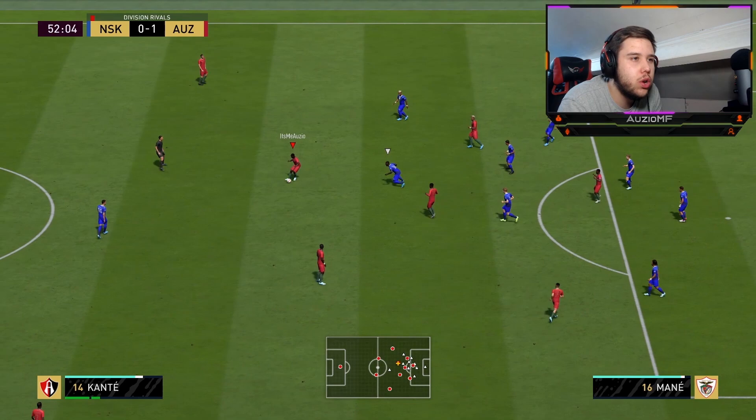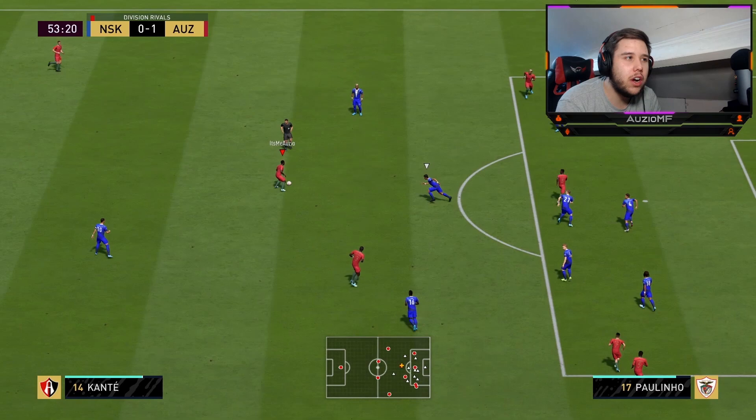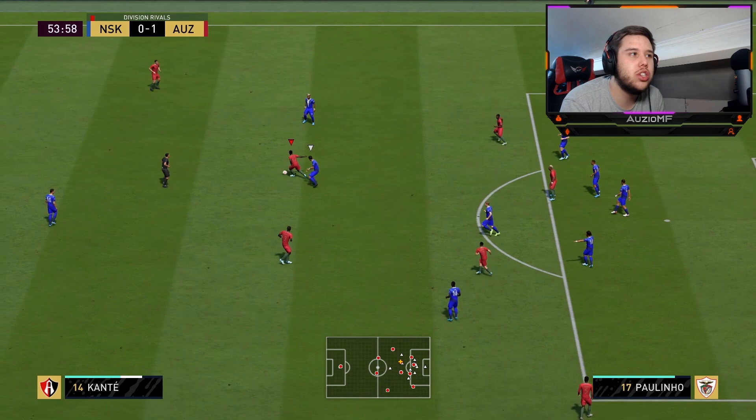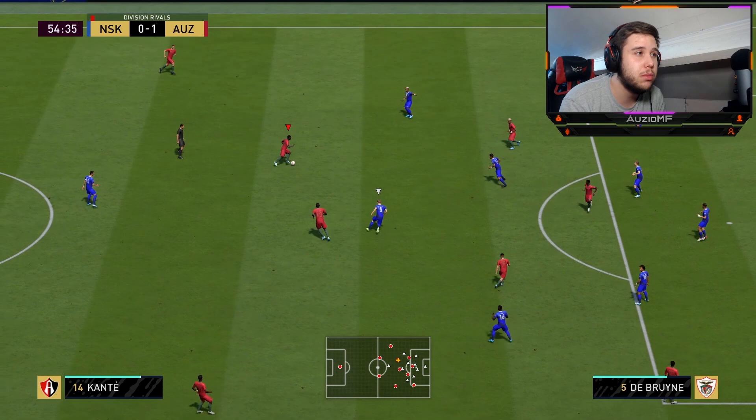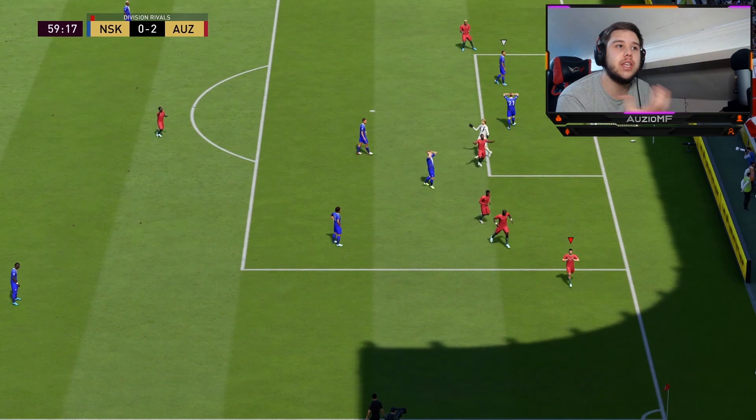Insigne's close-control dribbling is insane. I was focusing there to really look at how he dribbles the ball. The one thing I am having a problem with right now is simply: if I turn with him, the ball doesn't get pushed far enough for me to do my next skill move, which makes it very easy for my opponent to tackle him. That's the one problem I'm having.